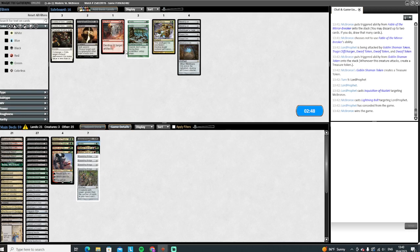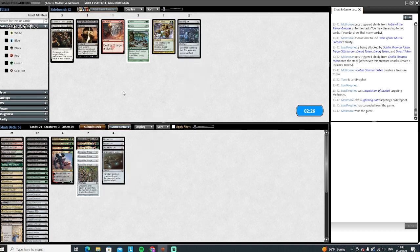What are we bringing in here? Choke seems bad, it can come out. I think maybe the Leylines out too. We're bringing in Torpor Orbs and Witchbane Orb. So we're going to bring in the two Torpor Orbs — it turns off the enter-the-battlefield and the Archon. Witchbane Orb prevents any Inquisition effects and Bolts. The Archon's enter-the-battlefield plus its attacking ability is shut off. And the Grafdigger's Cage to stop the Persist plan.